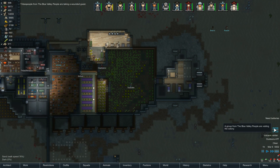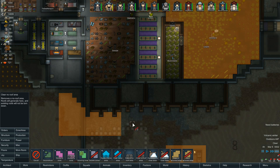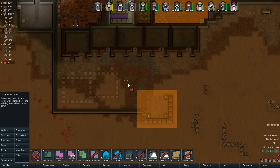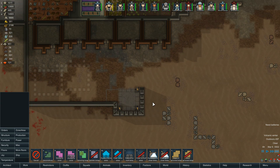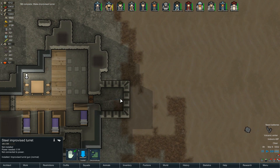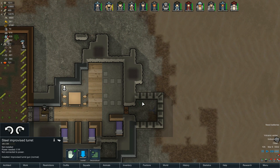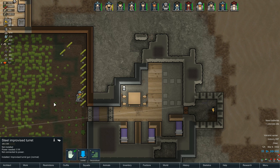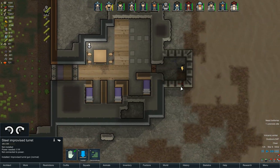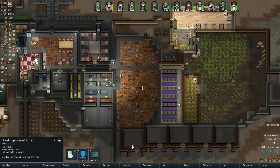Turrets are already done — let's install these guys over here. I'll put one there and one there. I feel like I should put them back a little bit further — or maybe stack them right next to each other. We'll go back one. These will all get connected up right here and keep them off until the time has come to use them.